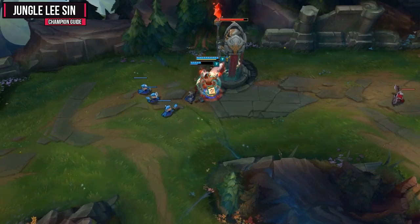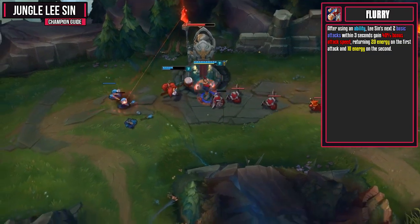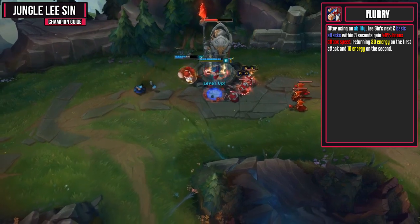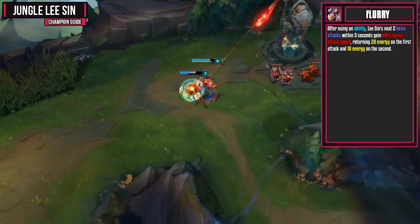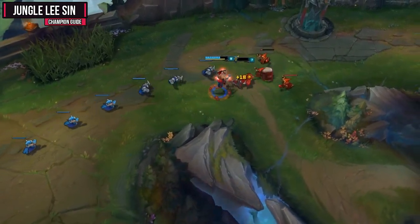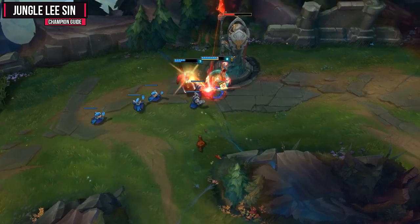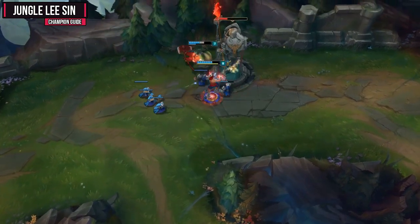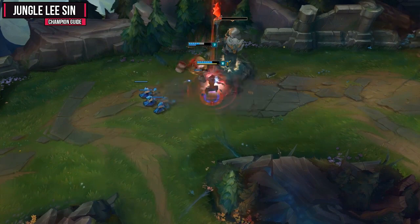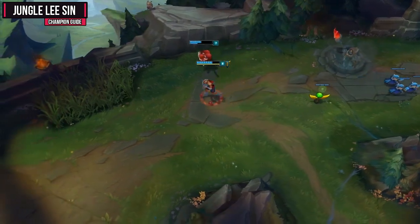Now let's kick off your abilities by looking at your passive, Flurry. After using an ability, Lee Sin's next two basic attacks within three seconds gain 40% bonus attack speed, returning 20 energy on the first attack and 10 on the second. To use this ability as effectively as possible, you need to use two basic attacks in between each ability. As you can see when I am taking down this tower here, I am using one ability, attacking twice, and then using a second, and on and on it goes. Do the same thing on jungle camps and when dueling.